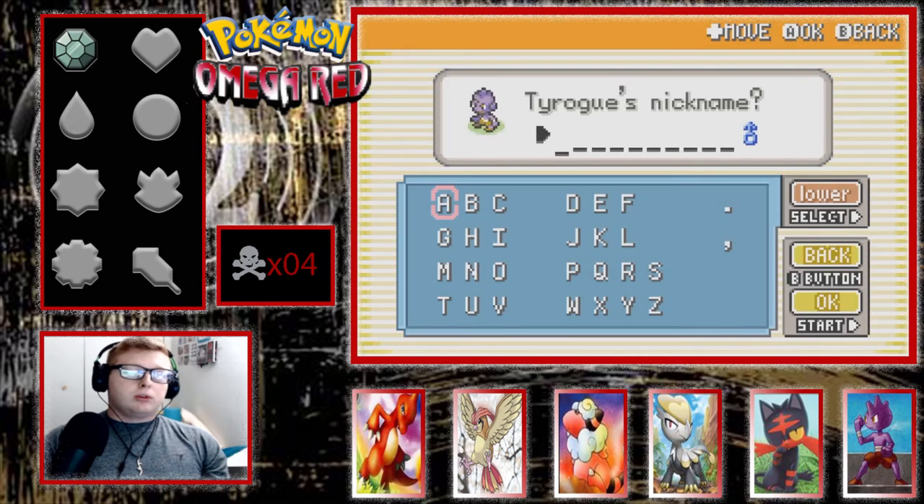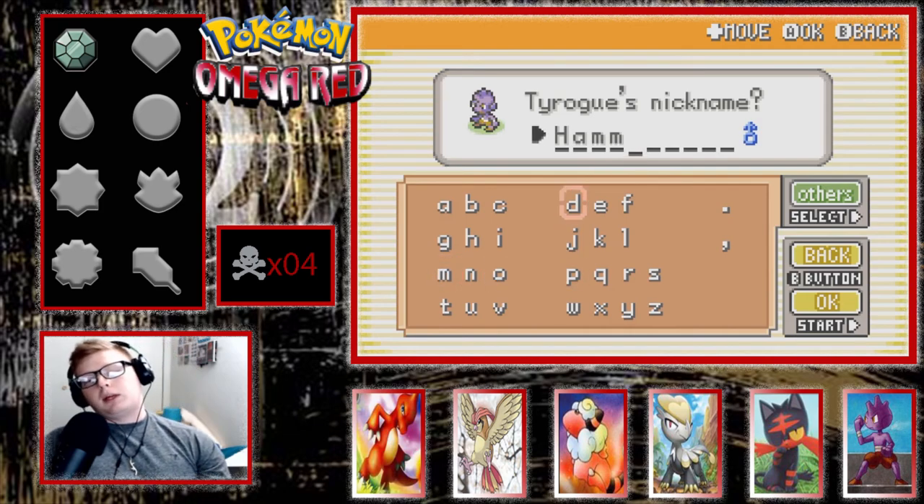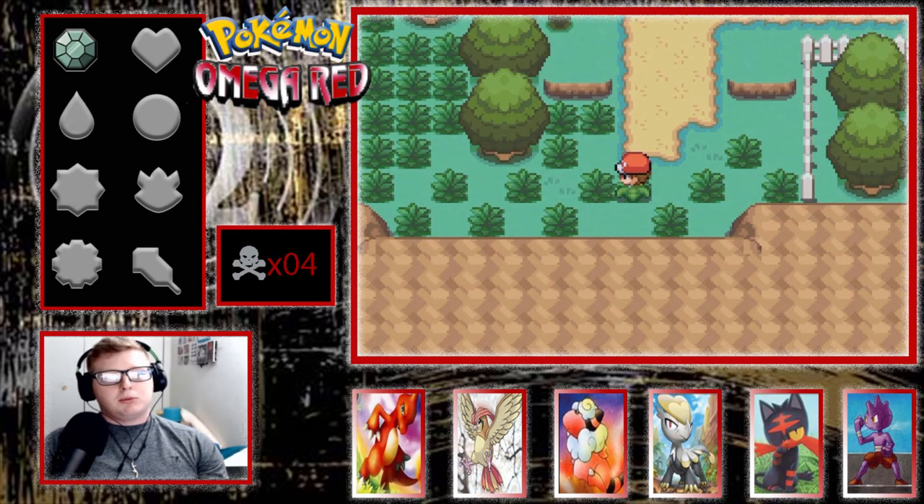He's gonna evolve super soon. Someone with the red pants... We're gonna call him Hammer, because his thighs remind me of parachute pants — like MC Hammer.